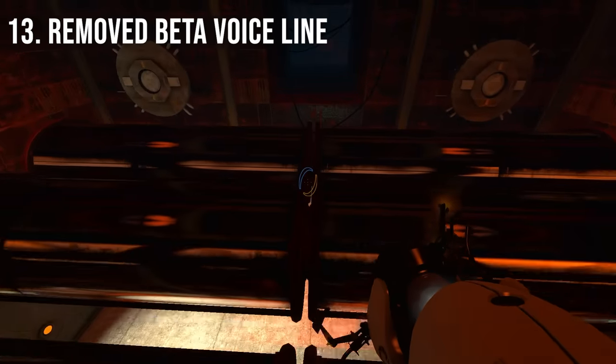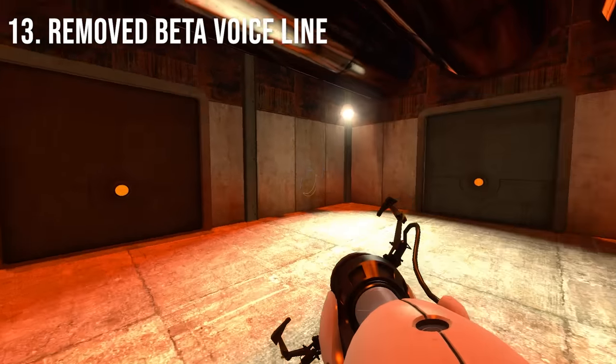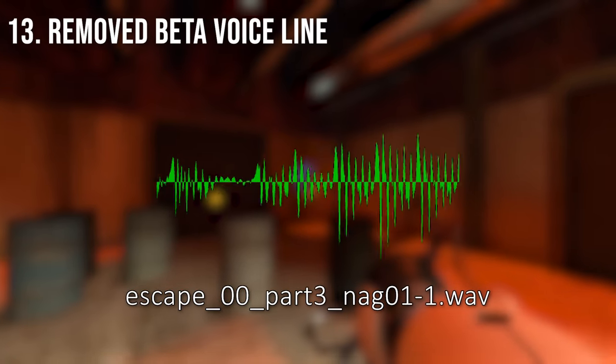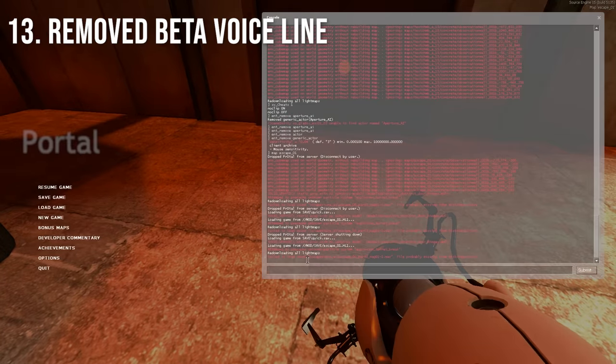In Escape 01, there is a beta line of dialogue that is supposed to play when you enter this small turret ambush room: "Okay. I am going to kill you now." Even though this audio file is removed from all versions of the game, the game still has the trigger that plays the voice line, printing an error into the console.